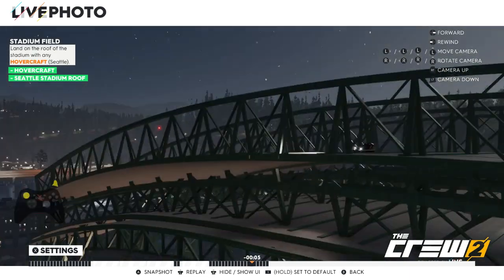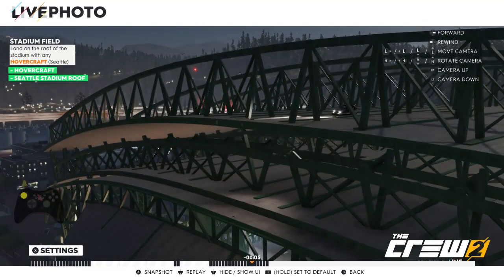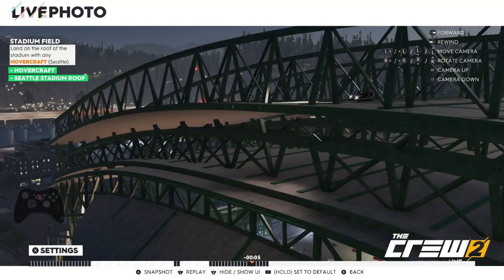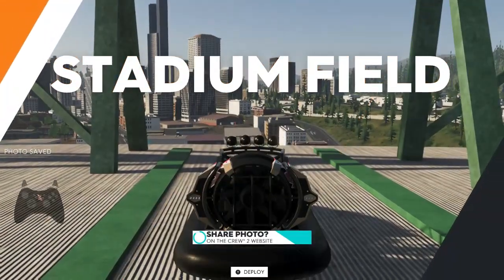It's not really the nicest of photos, but you don't really care what the photo looks like — it's just so you can get your photo done. Once you're ready and happy, press the A button to take a snapshot and you will have got Stadium Filled.